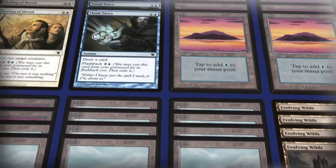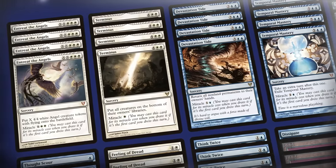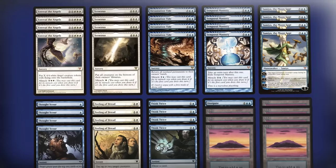For Avacyn Restored, as for so many block-constructed formats, aggro decks that kind of just played a good beater every turn were actually really good. But Alexander Haynes didn't decide on a good deck. He used a mechanic only introduced in the final set of the block: Miracle. Blue-White Miracles was a deck that revolved around this new mechanic, where cards would usually have a high cost for their power level, but you could cast them at a reduced cost if they were the first card you drew that turn. Players were generally unsure whether the mechanic was powerful enough. Turns out... it wasn't. Or was it?